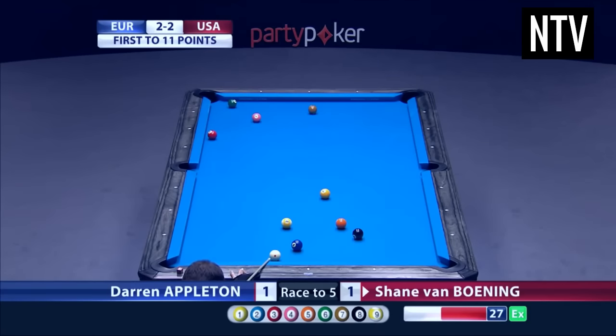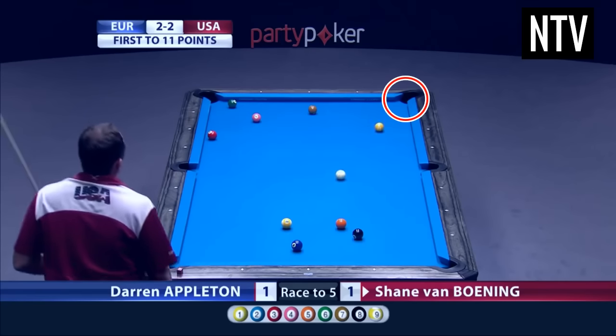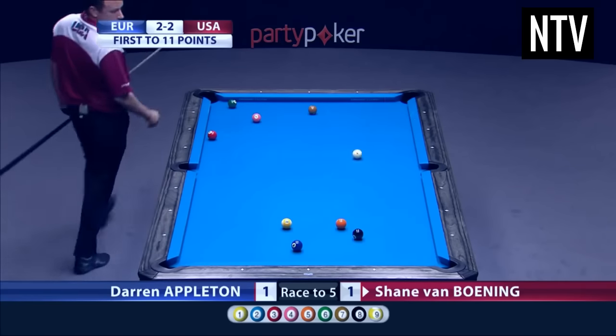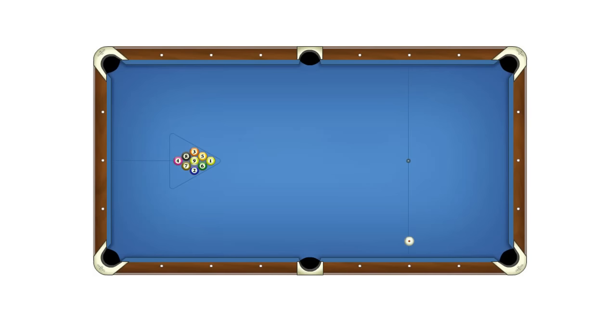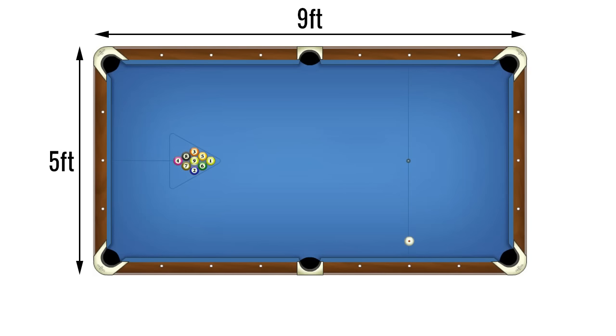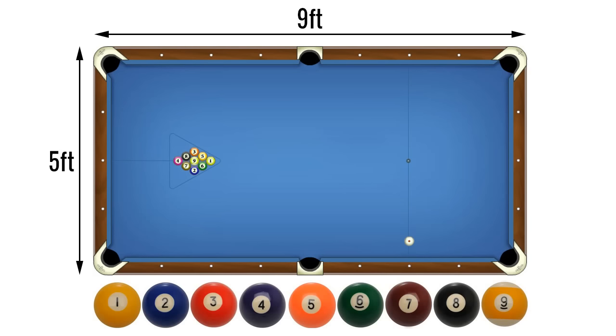To get to the 9 ball, you must use a wooden cue to hit the white ball, known as a cue ball, into a numbered ball and for that ball to go into any of the pockets on the table. This is known as potting or sinking the ball. The table is roughly 9ft by 5ft and the object balls are numbered 1 to 9.